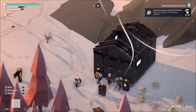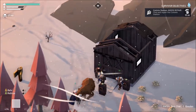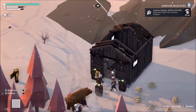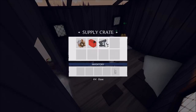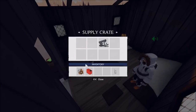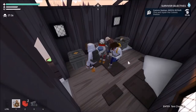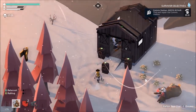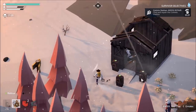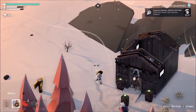It's important to note that these white bushes give you a white herb which will heal you for a lot of health. All these buildings with the control stations outside have supply crates inside of them. The supply crates will provide you with the materials that you need to complete objectives and to craft items.